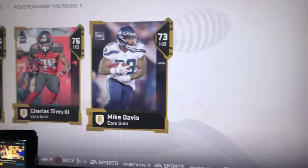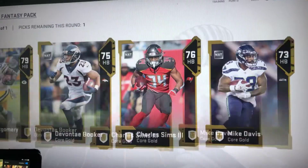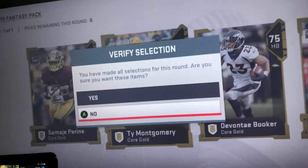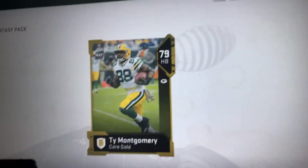First I'm gonna open the gold running back fantasy pack. See what I get. I got Ty Montgomery. I just got Ty Montgomery.